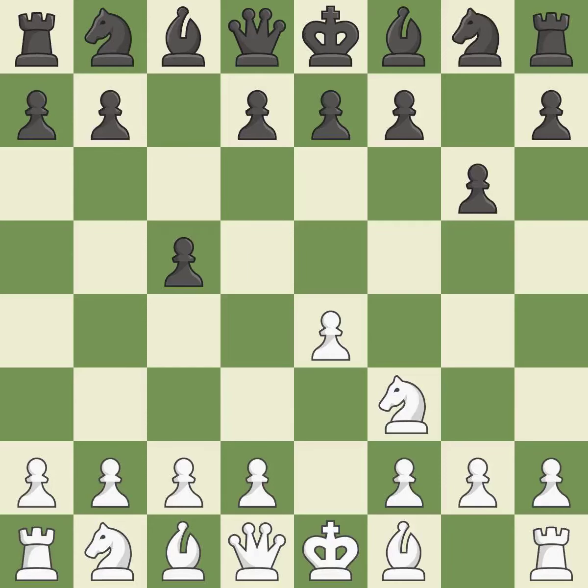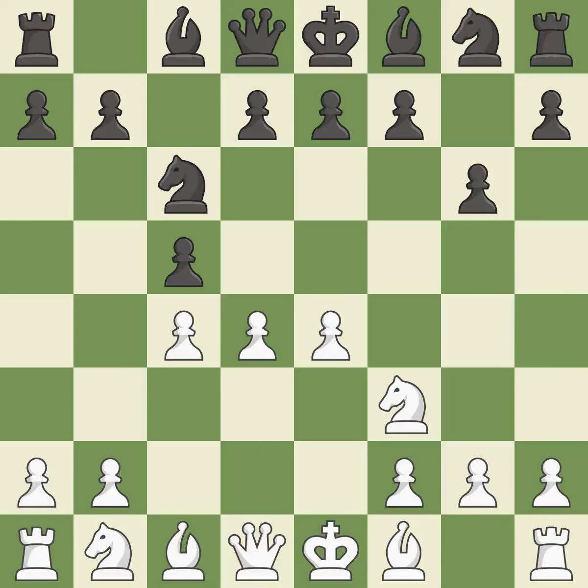The dark-squared bishop is getting ready to be fianchettoed onto the long diagonal. C4 gains space and prepares to develop the queen's knight behind the C pawn. By doing this, a knight moves out of its beginning square and into the action. This makes winning a pawn a possibility. This keeps the material balance in check with good commerce. Backs off.